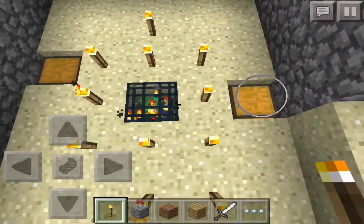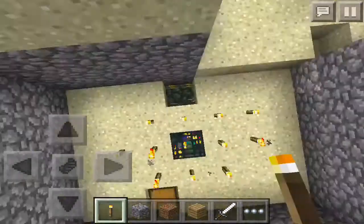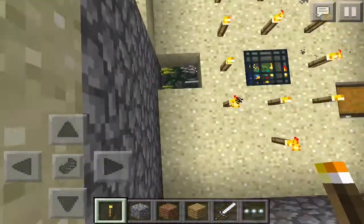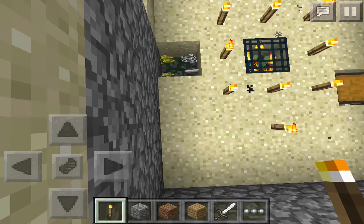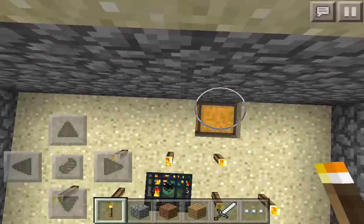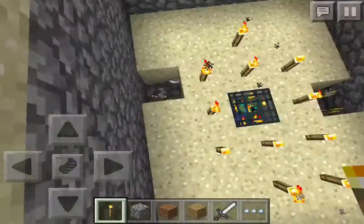Here is the spawner and here are the two chests which are hidden under some sand blocks. Let's break the chest and see what we get. In the first chest you get some wheat, some string, one iron ingot, and some gunpowder — which is amazing!